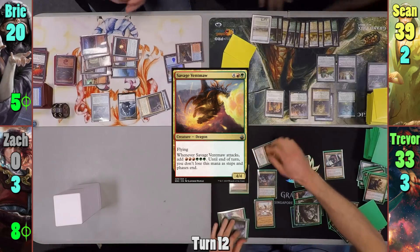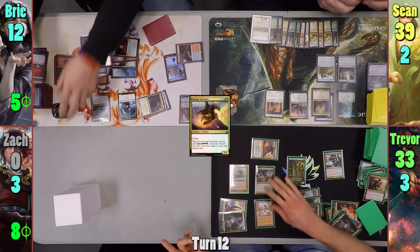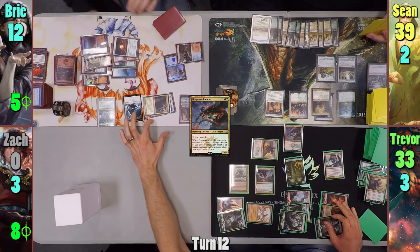Trevor moves to combat, putting the Xenagos trigger on the Ventmaw and swinging it at Bree for eight. Trevor also gains six mana from this swing, and in his second main phase, uses it to help cast Dragonlord Atarka. He uses Atarka's trigger to take out Jaleba and Oracle, and passes to Bree.